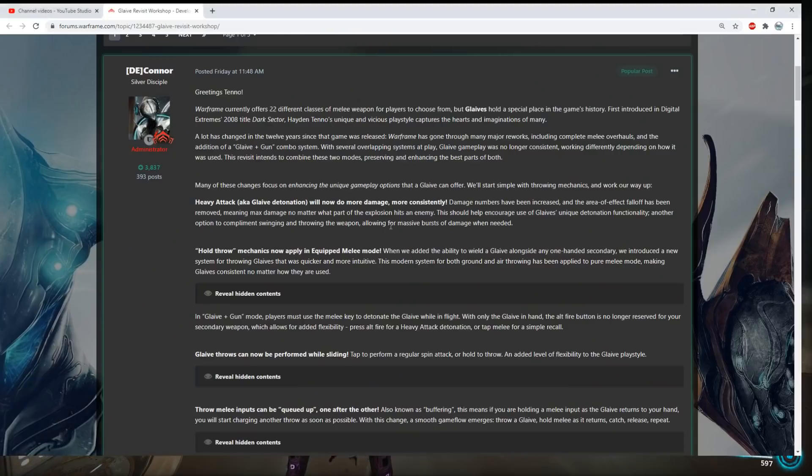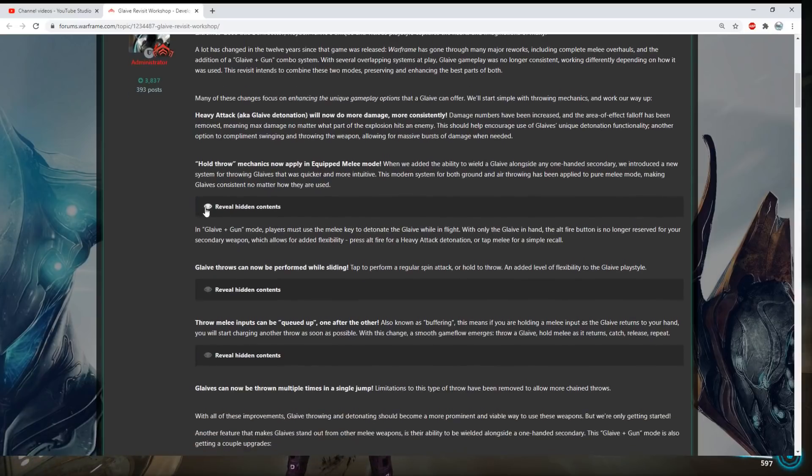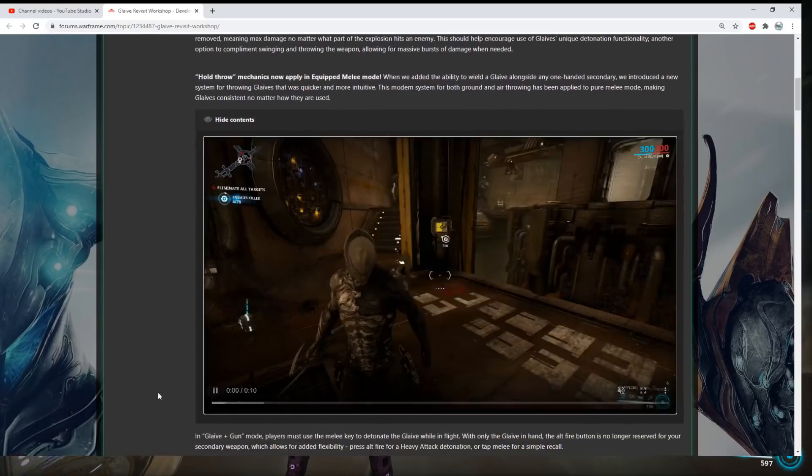So they're making it do more damage, which is ridiculous and good. And then the hold-throw mechanics now apply in equipped melee mode. When DE added the ability to wield a Glaive alongside a one-handed secondary, they introduced a new system for throwing Glaives that's quicker and intuitive. This modern system for both ground and air throwing has been applied to pure melee mode, making Glaives consistent no matter where they're used. So it's basically going to make throwing them just easier, apparently.